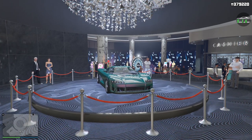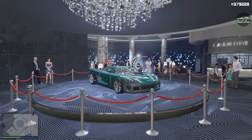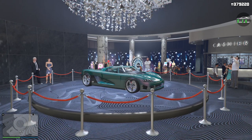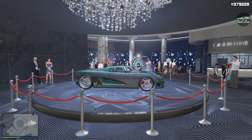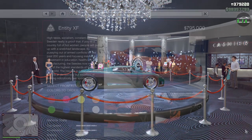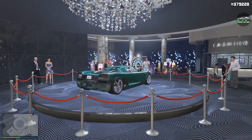The current casino podium vehicle is the Overflow Entity XF. The overall design of this car is primarily based on the Koenigsegg CCX, and it's kind of funny how we had the XXR version last week on the podium and now we have the OG Entity on the podium back to back. The Entity XF has a base price of $795,000, so it's not a crazy expensive supercar, and that's because it's an OG vehicle from 2013.